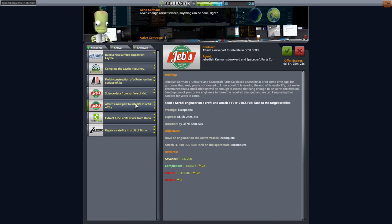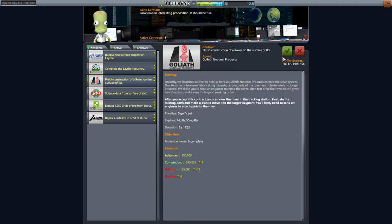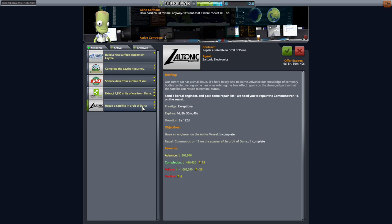We will be sending an engineer, and there's a contract to attach an RCS fuel tank on a spacecraft to a target satellite. We'll see what happens with that and with the Ike rover — we'll send an engineer. We will pass on the Duna ore contract because I don't think we're going to want to rendezvous the engineer with that particular vessel.